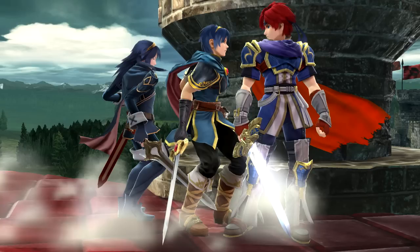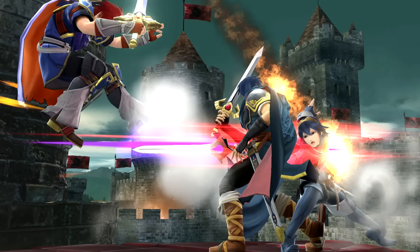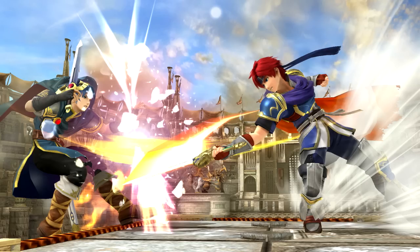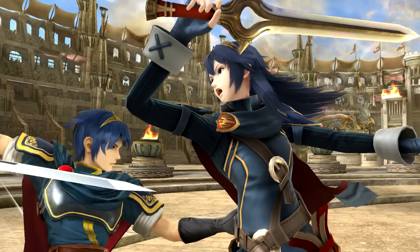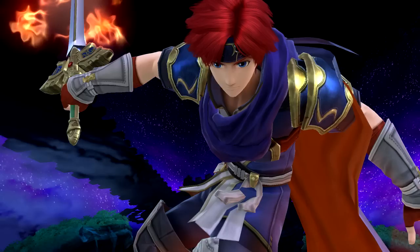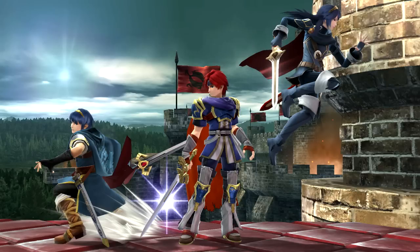Marth and Roy stand at the same height, with Lucina a bit shorter. This means Lucina's hurtbox is smaller, but she also has less range. Even though Roy is as tall as Marth, he overall has less range due to his reduced hitbox sizes and altered placements of his sword attacks, as he attacks backhandedly or with two hands on many attacks. Marth and Lucina are identical in weight and speed, with Roy being heavier and having a faster fall speed.